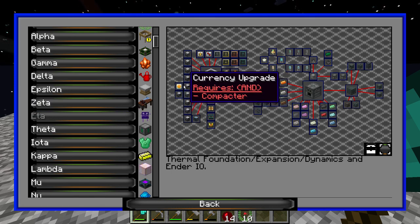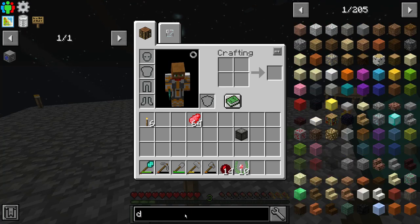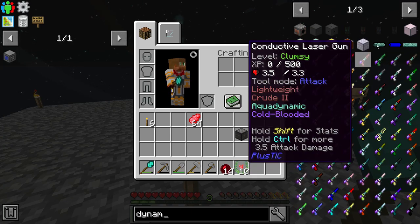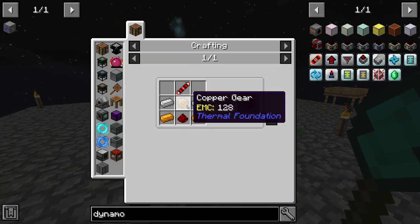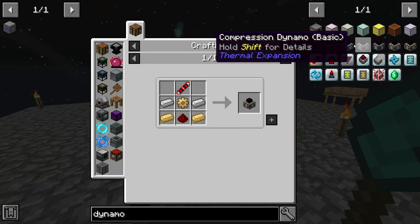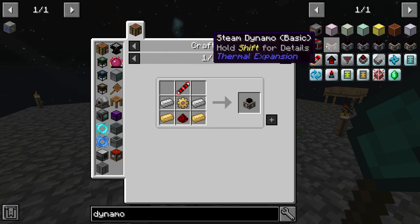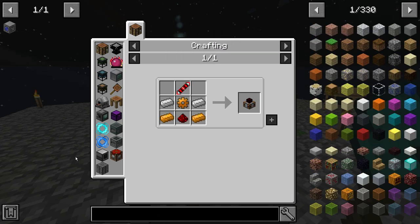It doesn't look like there's dynamos or anything like that — I wonder if they have thermal expansion stuff. They do have it, and it looks like the recipes are pretty familiar. Getting these would allow us to generate power, which is something that is obviously nice to have. We can potentially automate different things once we do get access to power.